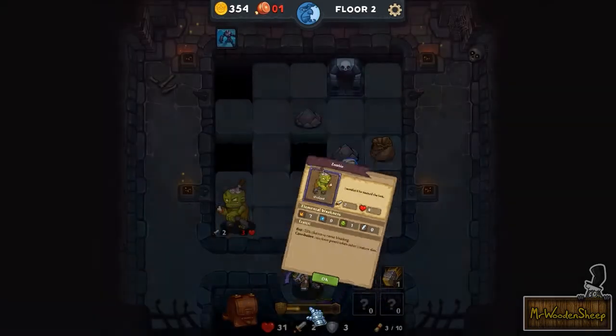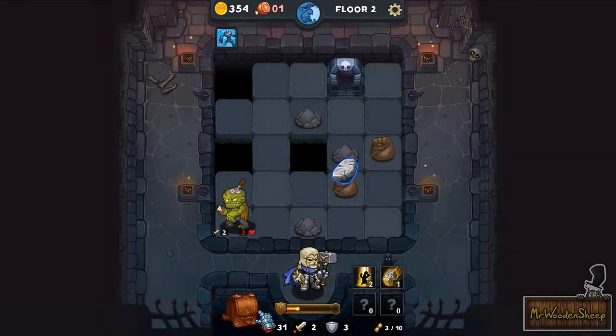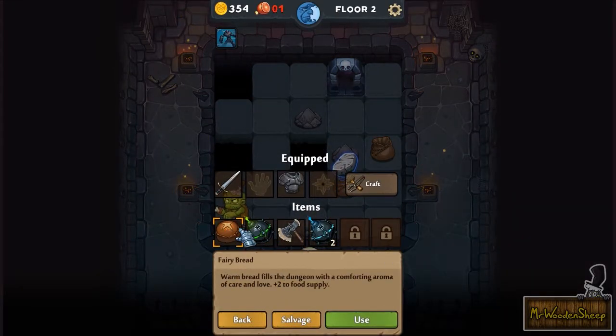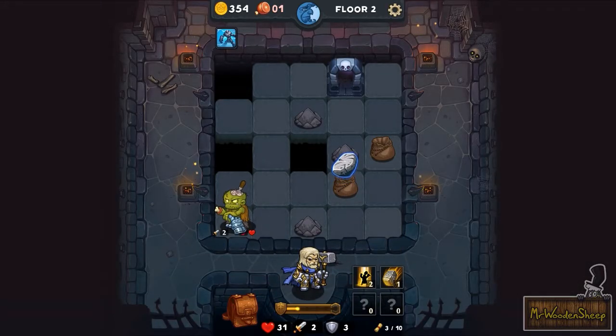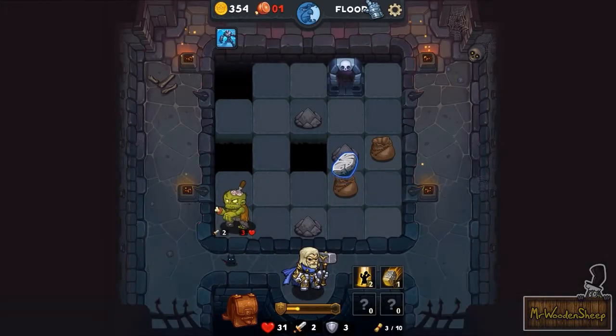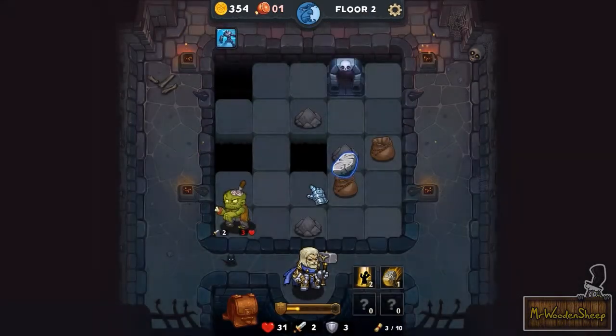Cannibalism: increases power when another creature dies. Let's think about how to deal with this guy. I wanted to see if I had some sort of armor increasing item, but I don't. By the way, when you're done with a level — I'm on floor two only?! Oh god, I'm taking my sweet time. Floor two out of 20. Let's try maybe not fully exploring every single floor.